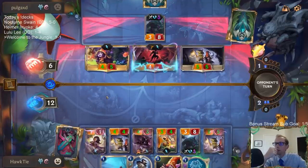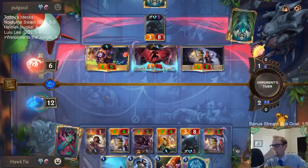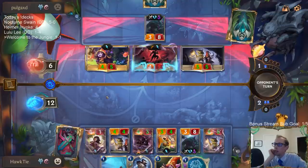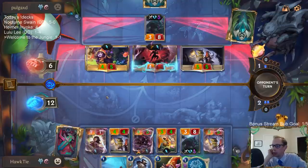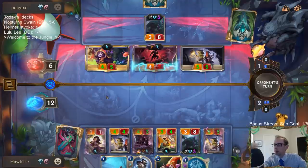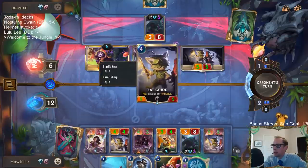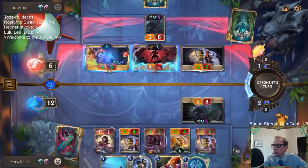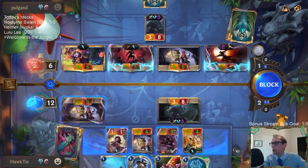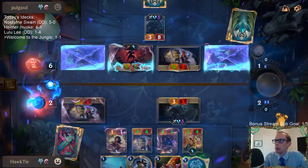So I'll turn Zed into a five-five, which I can block with mine and use Elixir of Iron. I'm just gonna block and kill the Lulu — keep them from getting the Help Picks.